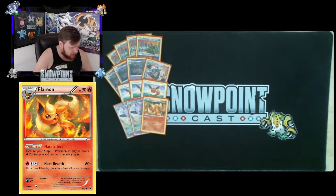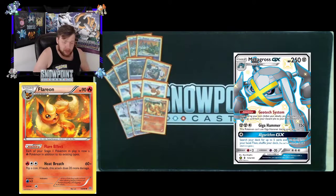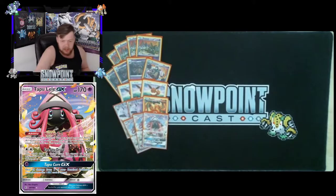You're also playing one Flareon — 90 HP. Its ability makes each of your Stage 1 Pokémon also a Fire type in addition to its existing types. This is mainly a Metagross GX tech. Metagross has around 250 or 230 HP, is very tanky, plays a lot of healing cards, and I think it's resistant to Psychic — pretty much an auto-loss otherwise. But with Flareon you can one-shot it with Espeon's Psychic attack if they have some energy on them.